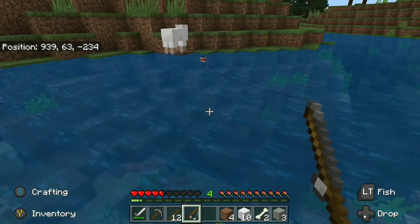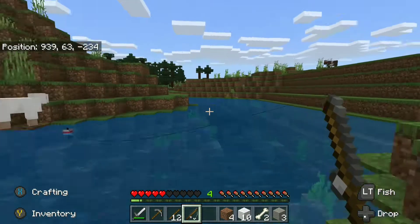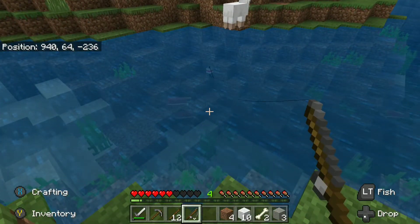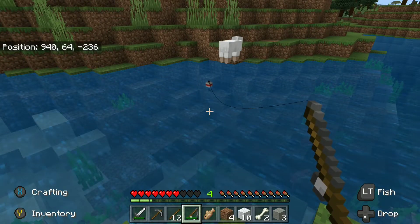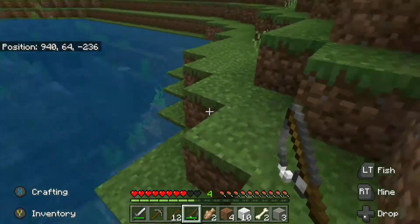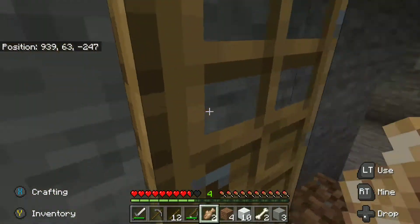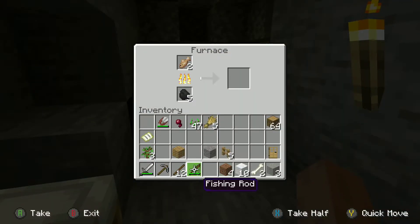This is an enchanted pole so it can take a little bit longer sometimes. Pretty much as long as you have any kind of water where you can see fish swimming — like right here — that gives you a better chance to catch fish. You're also going to get XP, enchanted items, and all kinds of other stuff. This will give you an infinite supply of fish — you'll have so much fish you won't know what to do with it. Throw it in the furnace and there you go — that's what we've got for you guys on this video.